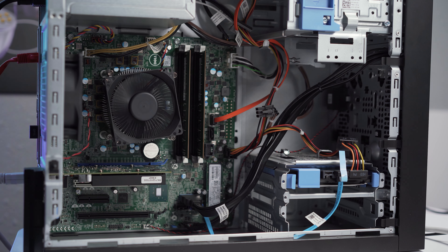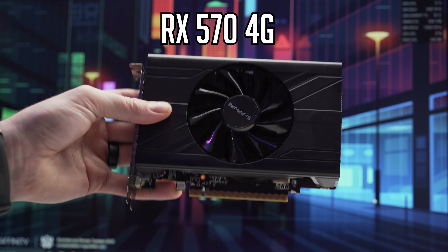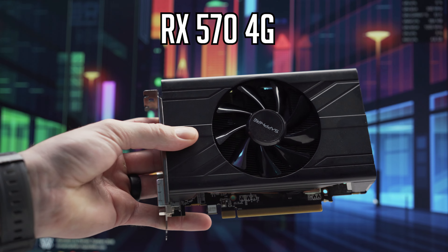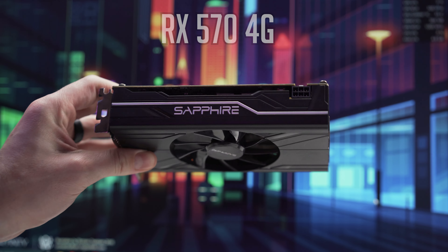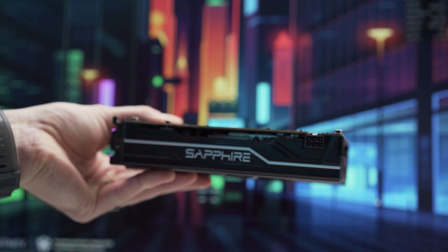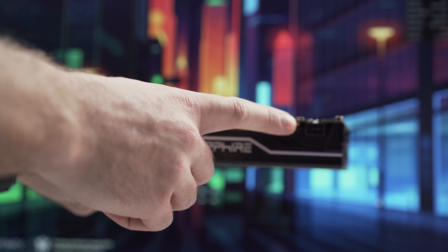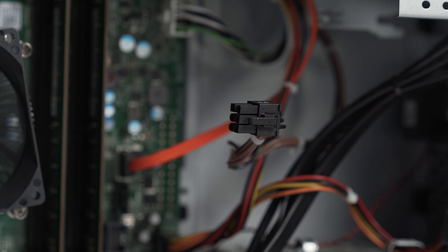Next was finding a suitable graphics card. The precision workstation came with a GPU already installed, but it was a very old RX 340X with only 2 gigs of video memory, so it wouldn't handle Hogwarts Legacy at all. I went to my local market and snagged an RX 570 4GB in a super small ITX form factor for only $50 — cheaper than any GTX 960 or RX 470 listing I saw. It only requires a single 6-pin PCIe connector, which the Precision 3620's stock 365-watt gold-rated power supply already has.